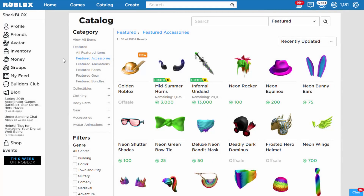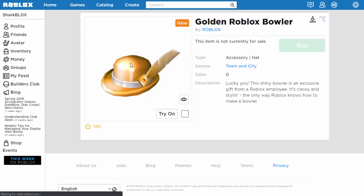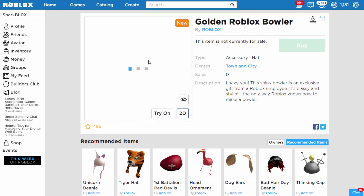How's it going guys, Shoploo here. You guys might have seen there's actually this brand new Roblox item - it's called the Golden Roblox Bowler. I don't know if this is glitched up or something because if I hover over it, it doesn't actually go on my avatar just yet. This was released about 45 minutes ago so it's a brand new item. Let's take a look at it.